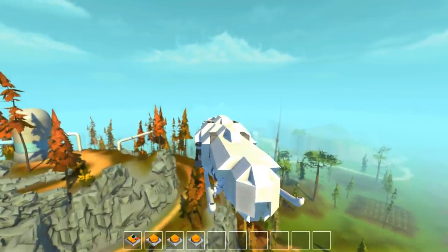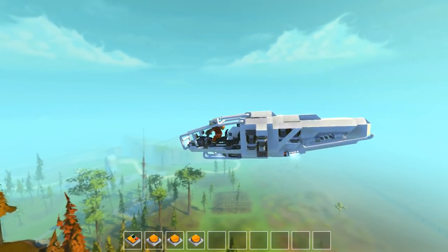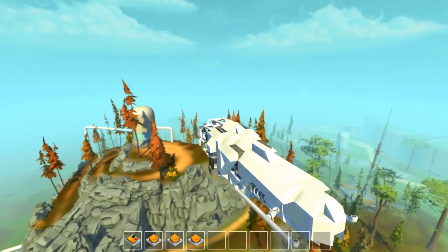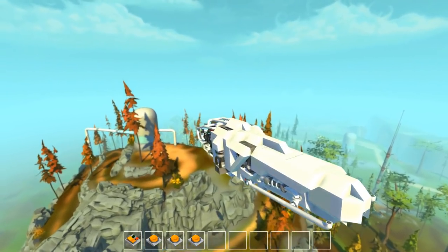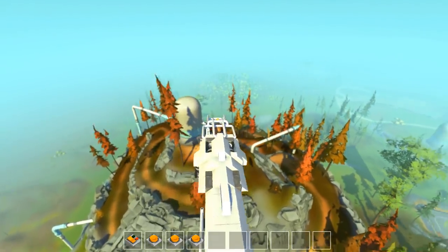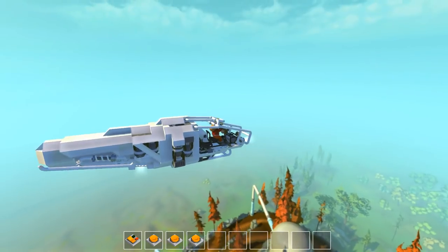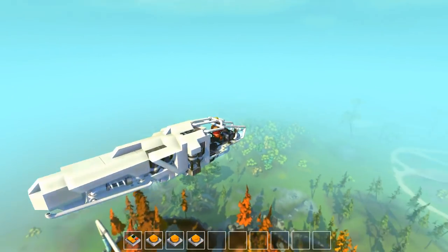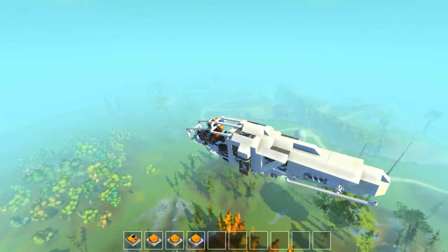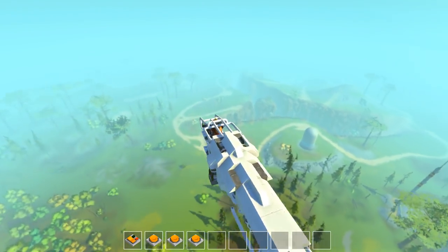I don't know what three does. But W lets us fly — we can turn with it. W is like forward movement. Will we start dropping eventually? This is like the most stable spacecraft I have ever flown in this game.